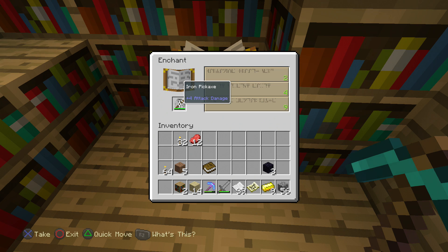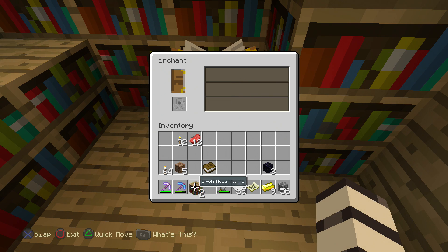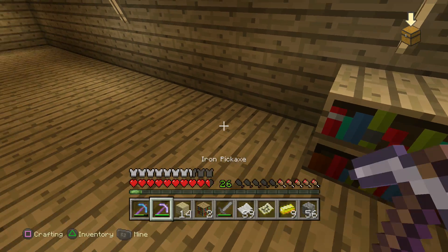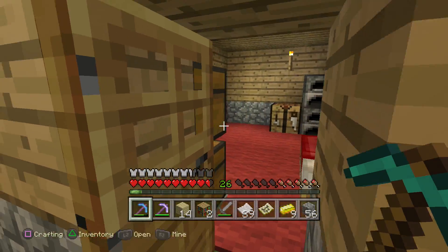Since I'm up to level 35, I can have some pretty high say on what I want. I saw the plus five attack damage and thought that's what my bonus was. I misread that. We have efficiency one for our pickaxe and unbreaking two for our iron pickaxe. Efficiency will, of course, make it more efficient, and unbreaking will make it so that it just has more durability. Feel free to let me know if I'm wrong.